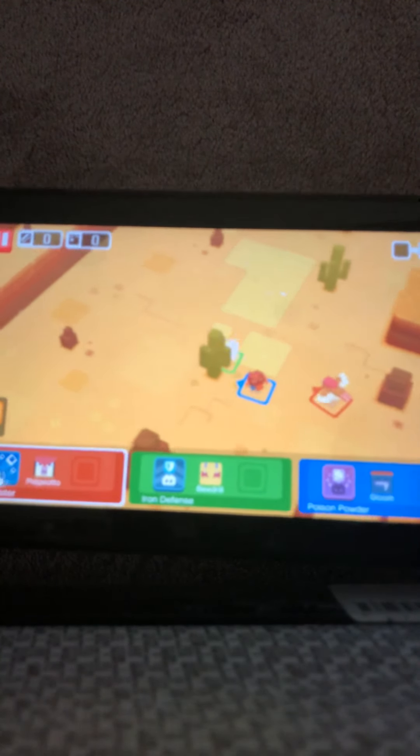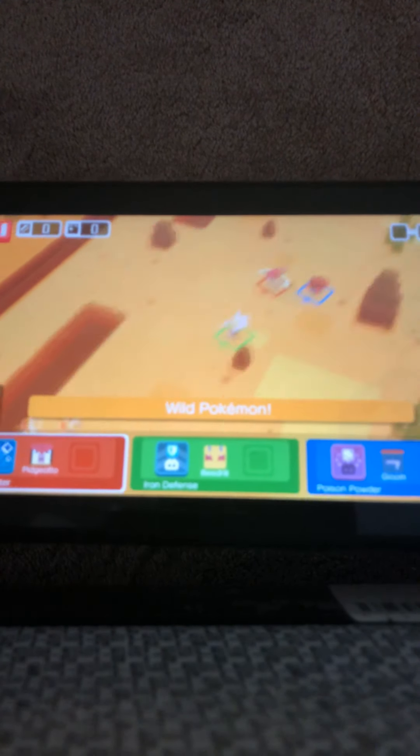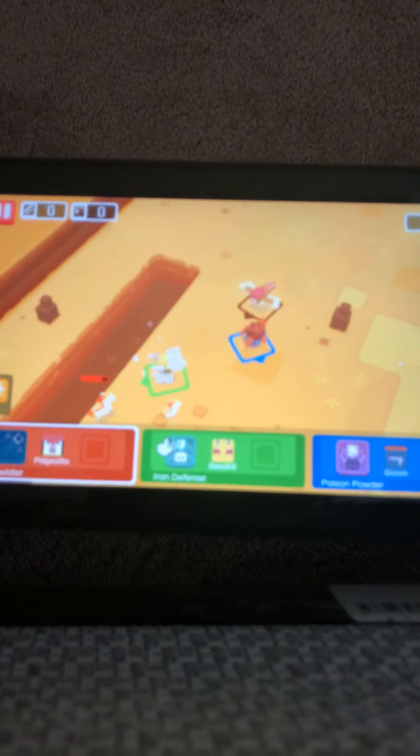So what you do is you have your moves — your Pokemon moves: Iron Defense, Twister, and Poison Powder. So you see the Pokemon? They're over here, and then you do your move on them. You hit them with that. I'm going to Poison Powder him. I already beat them — well, that stage. There's a bunch of different stages; there's three stages on this level.